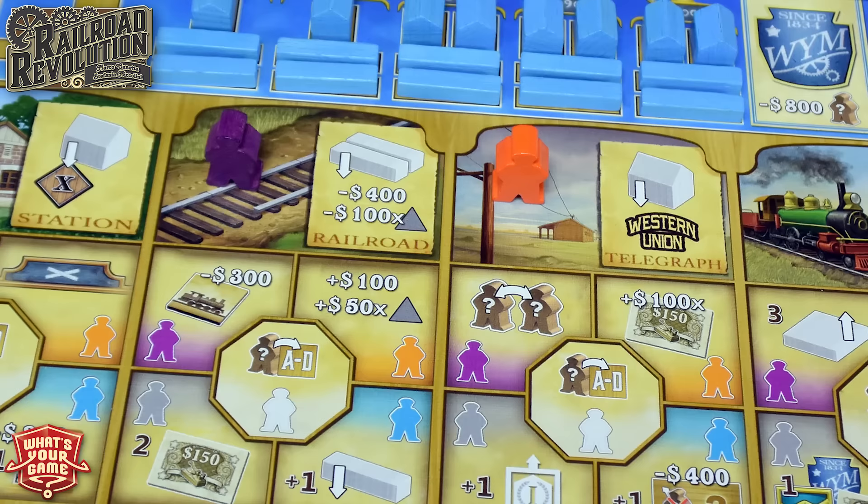On the player board you have a couple of different sections. At the top you have all of your train stations — everyone starts with the same number. You have railroads arranged in columns, which is important when we talk about how they're placed onto the board. Then you have four different actions, each of which can be taken as many times as you have workers. There's the station action, the railroad action, a spot to interact with the Western Union portion, and a place to sell off railroads and stations for money.